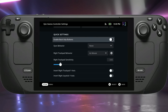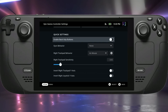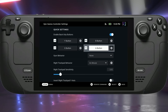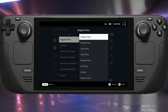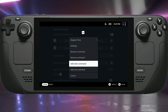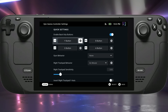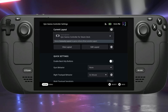You can also go in and edit these layouts — if you find one that works nicely and want to change how a button is mapped, you can do all that. Scrolling down, you get simple settings like gyro behavior, right trackpad behavior, and sensitivity. You also have the ability to enable the back grip buttons — L4, L5, R4, and R5 on the back of the Steam Deck. You can set those to mimic any button type you want, and configure what type of press — double press or long press — which is useful if you accidentally hit them.